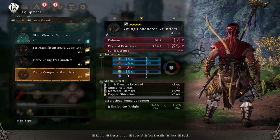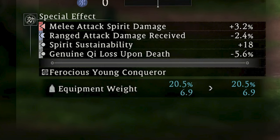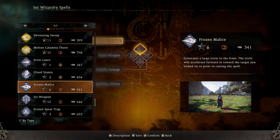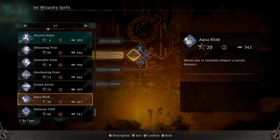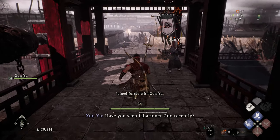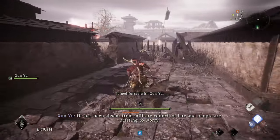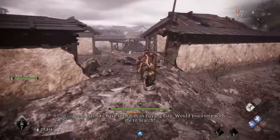Then equip all light armor — as light as you can possibly get. I brought it down to 20.5% to make me super fast. Then you're going to want to equip two skills: the haste skill, which makes it so you can run a lot faster, and aqua blink, which means you can teleport. This by itself is going to make it insanely fast. I recommend saving this as a battle set as well — you can basically have a need-for-speed build.